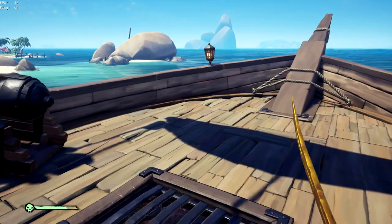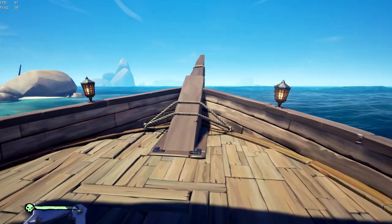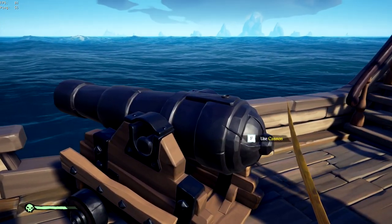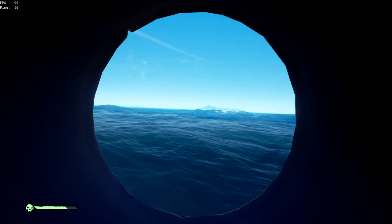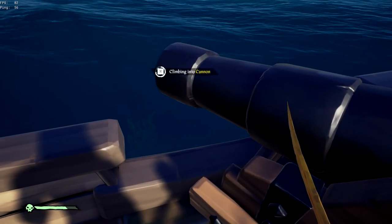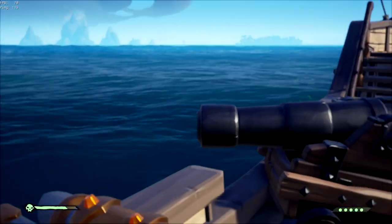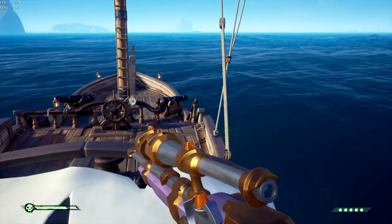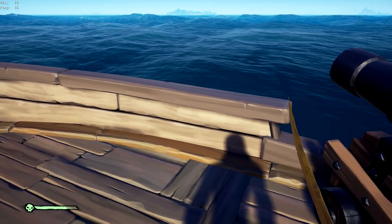Another spot I came up with just yesterday — I don't really see anyone using it — is inside a cannon. I know that sounds stupid and your head does pop up, but if you move it to the side you can actually hide yourself inside the cannon. Your name does come up and it might be bait, but when I tried it with my friend it's not as obvious as you'd think. Sometimes the enemy will shoot the cannon instead of you, which is funny.